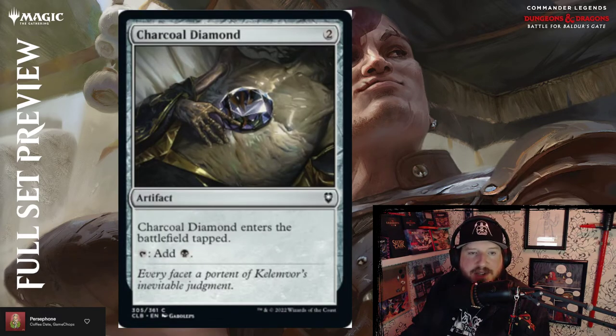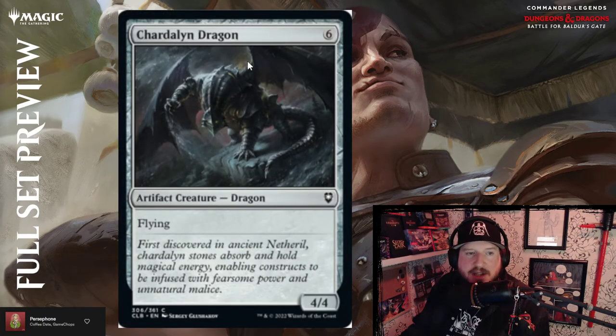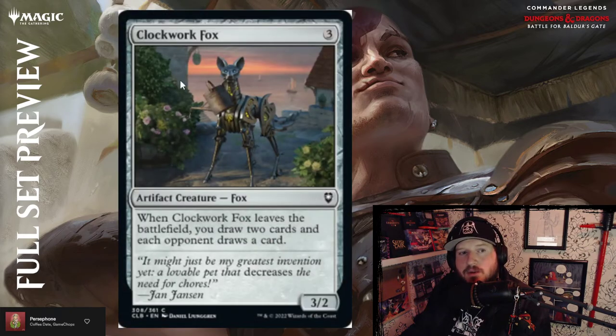Charcoal Diamond — two colorless for an artifact, enters tapped, tap to add black. Shardalen Dragon — six colorless for a 4/4 Dragon artifact creature with flying, just flavor text on that one. Cloak of the Bat — you can make Batman! Two colorless for an artifact equipment; equipped creature has flying and haste, equip cost is two. Pretty cool.